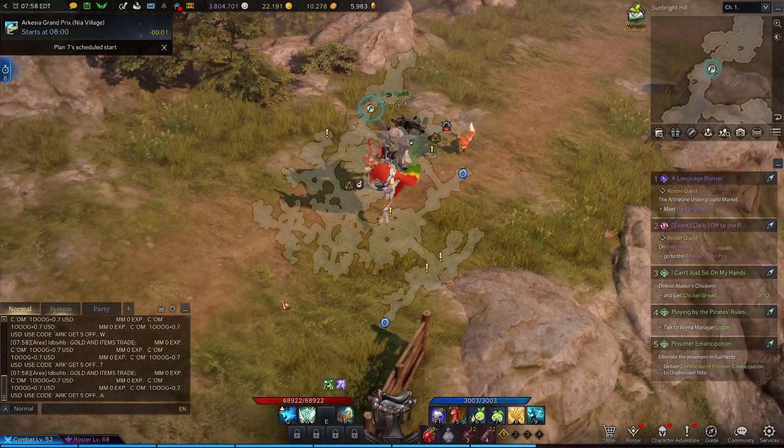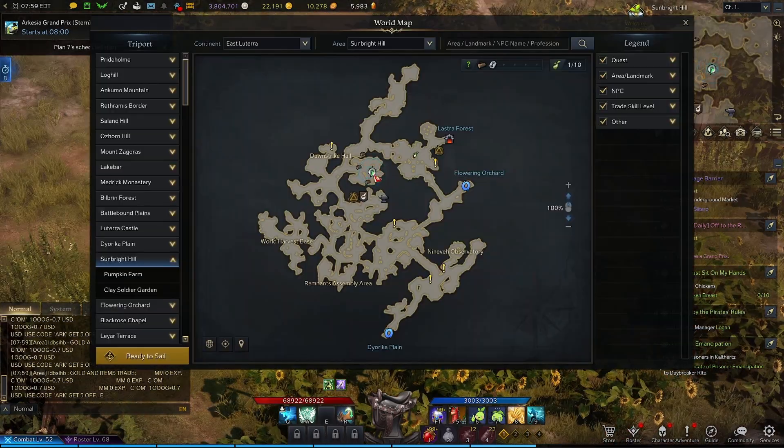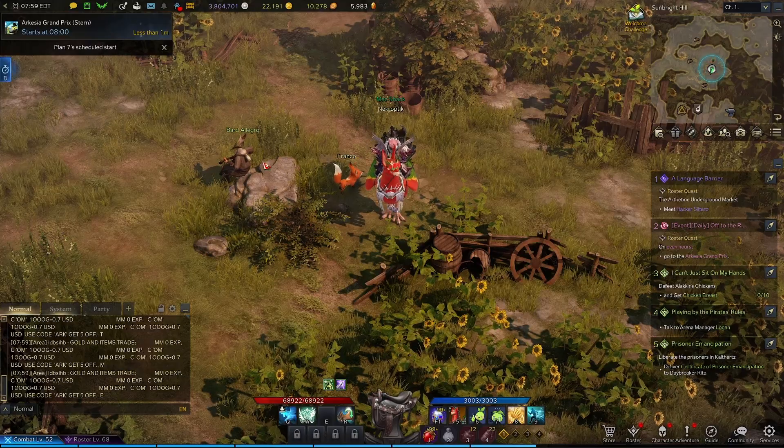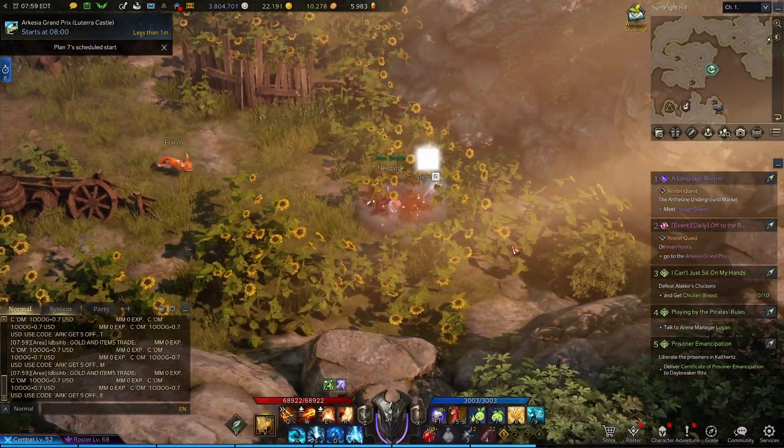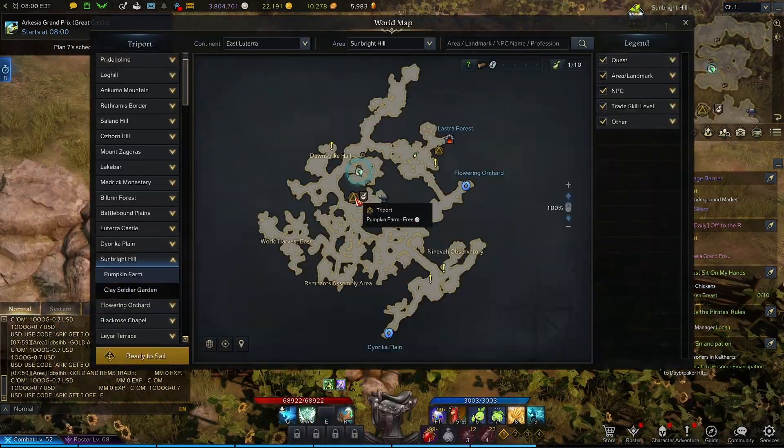After we defeat Ol' Willy, we're going to head back down south. We'll be making our way to this part of the map where you'll see Bart Allegro on his rock, and if we come to the right of Allegro, in these sunflowers, we're going to find a vista. Now you can walk or teleport to the Pumpkin Farm Triport.